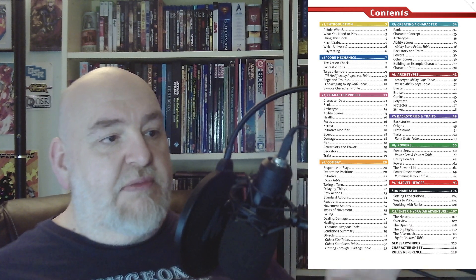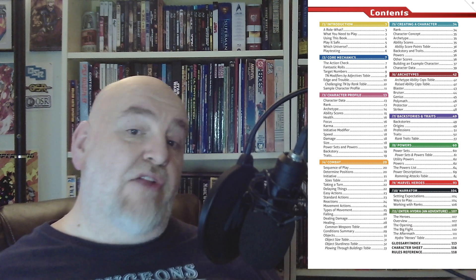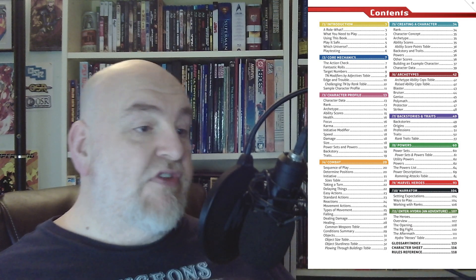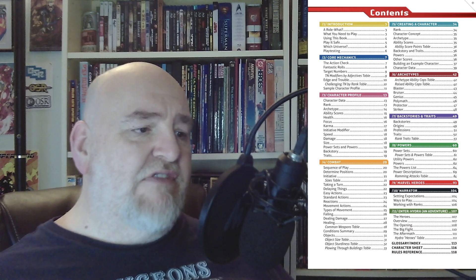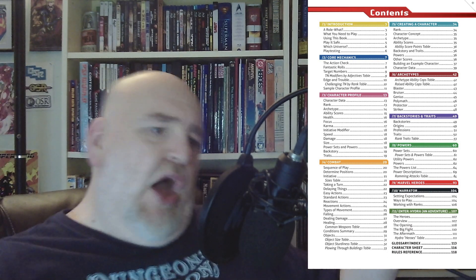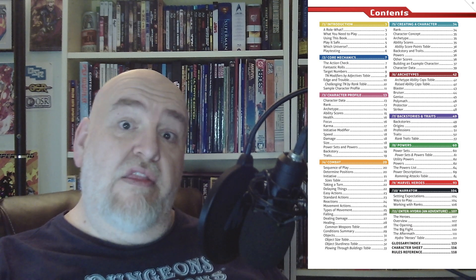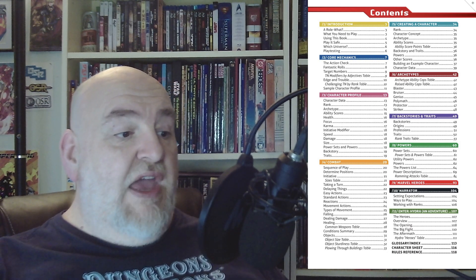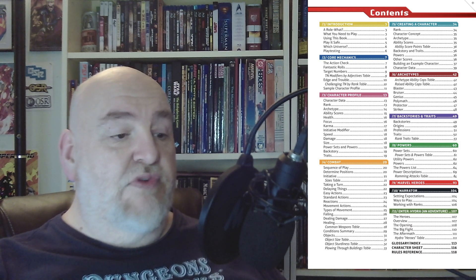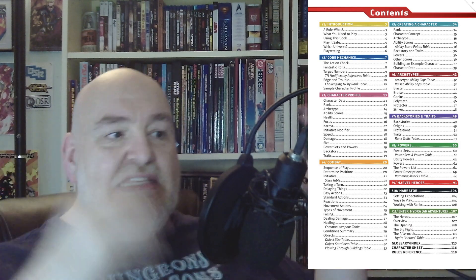The main Marvel comic universe is commonly known as Earth 616. Most of the profiles and other details published in this book are for characters who hail from that universe - makes sense. However, the universe in which you play is your own game - it's actually its own separate universe, one run by your game's narrator. Events that happen in other universes might be mirrored in your game's universe - they might not - that's entirely up to your narrator. Each character has their own continuity as well.